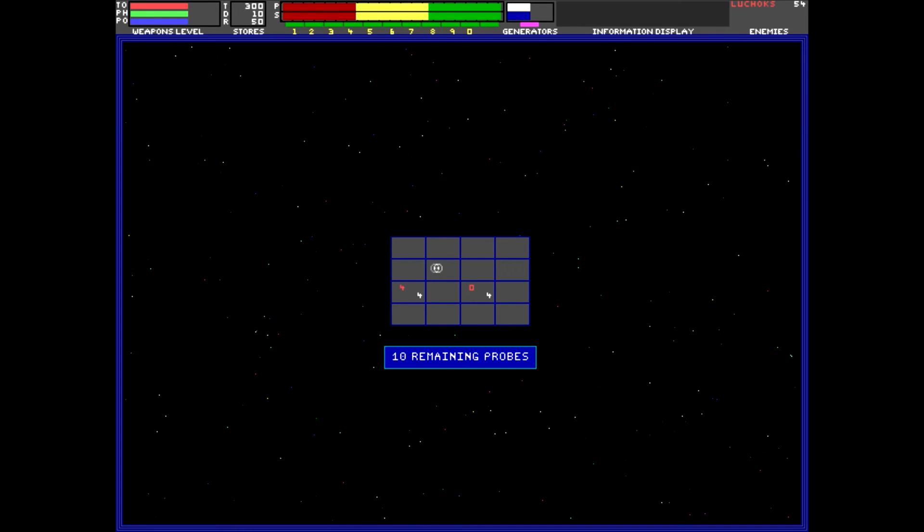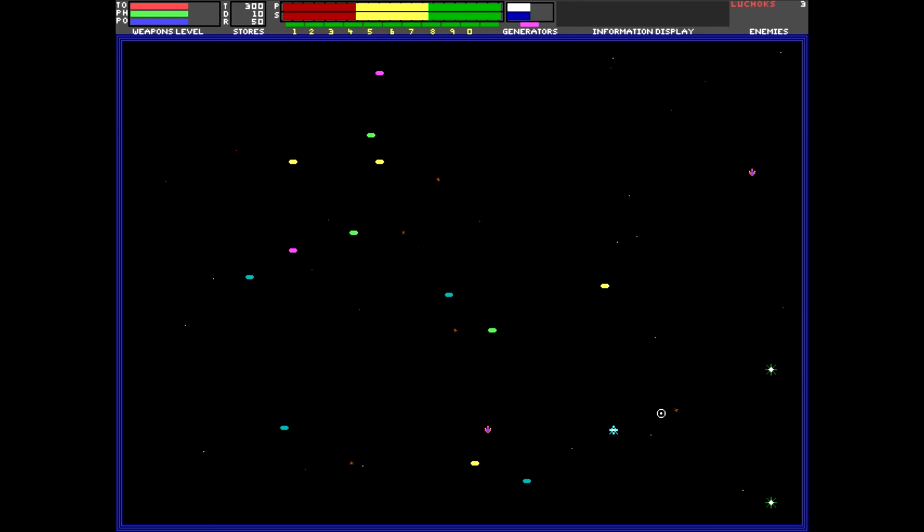Apparently we have ten remaining probes. If we send a probe here... Can we move? This is actually a point-and-click in terms of movement. And the right mouse button fires our weapon towards where we're aiming. We do not want to hit those — can we shoot them? Yes. I'm not entirely certain what we're doing here. Are these power-ups or planets? Probably shouldn't have hit that — not moving very well anymore. I'm back up to full power. I can actually hold the mouse button down — that makes things considerably easier.